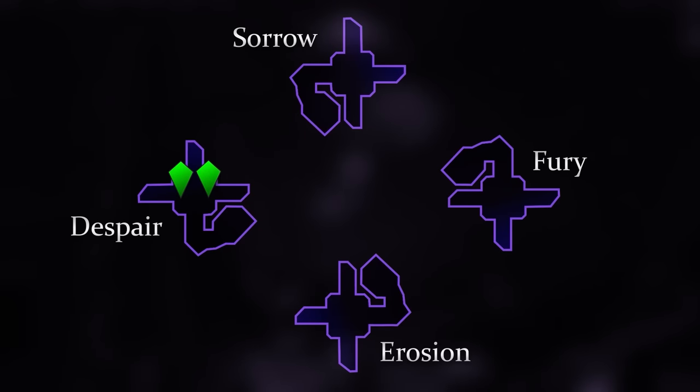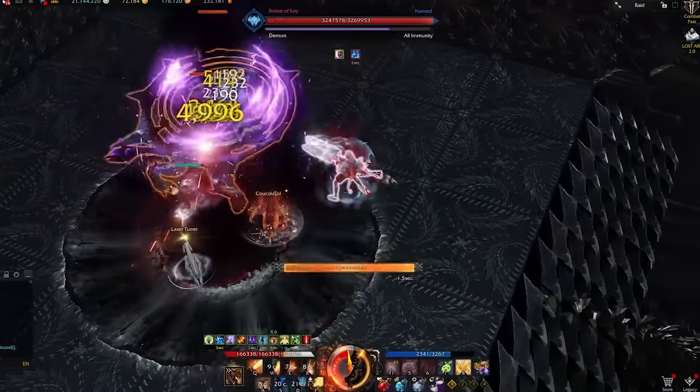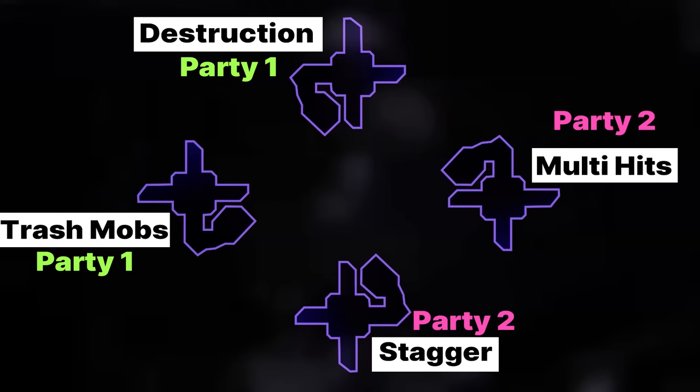Gate 1. At the start, groups of 2 people will be divided into each of 4 rooms. You will need to kill the hounds in each room to proceed. They initially have shields to be removed first. North room requires destruction, West requires adds to be killed, South requires stagger, and East requires number of hits.